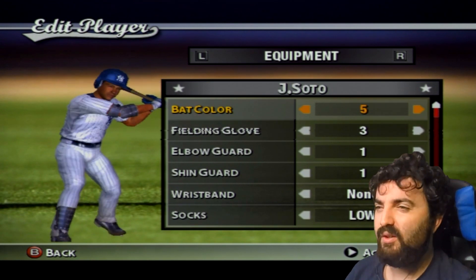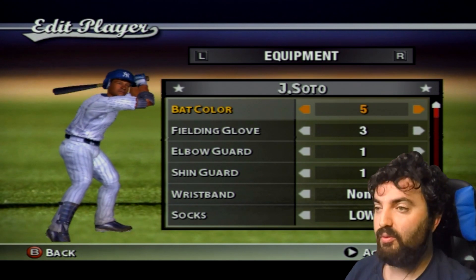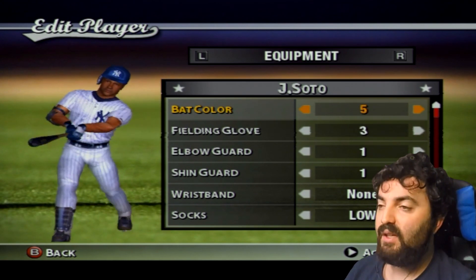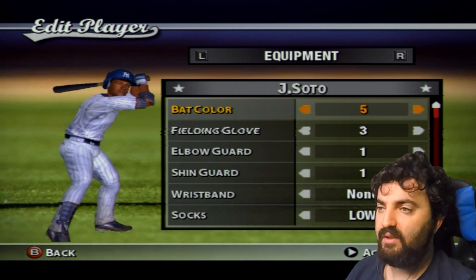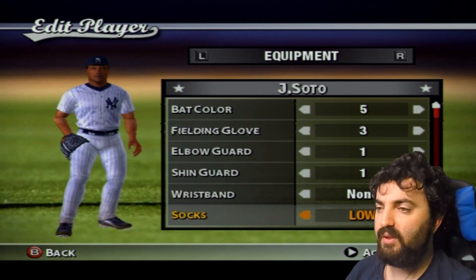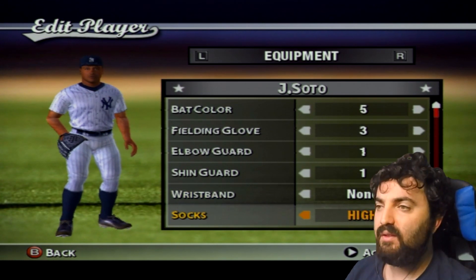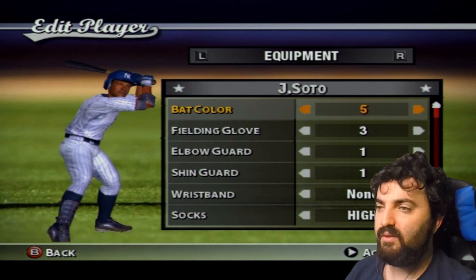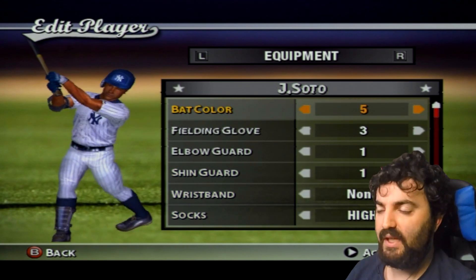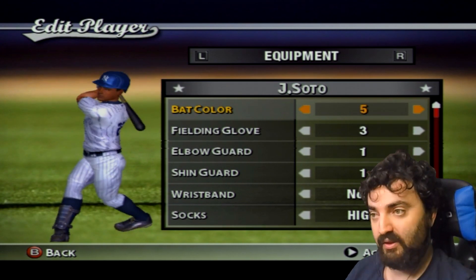Juan Soto — I went with a Generic 3 stance because when he bats he has the bat dangling and leans down a lot. I noticed recently he doesn't wear high socks, so I'll change that. He's a right fielder for the Yankees, which is why Aaron Judge is mainly a center fielder.